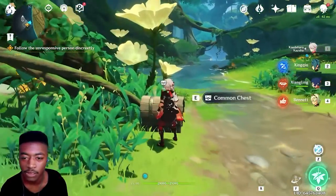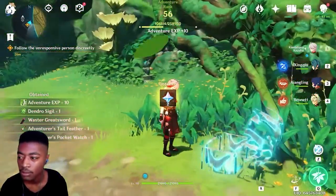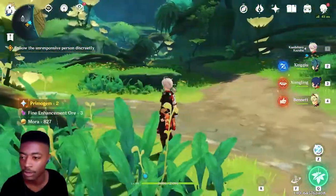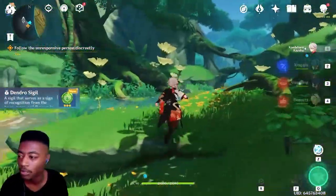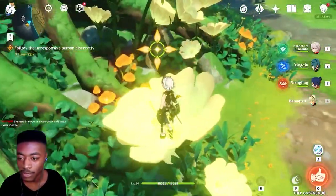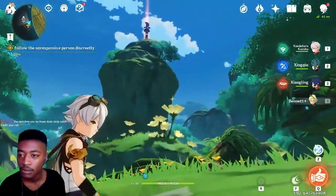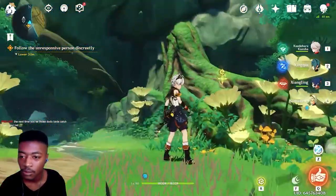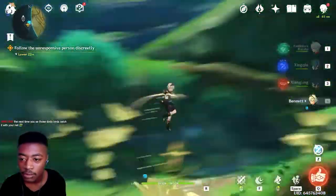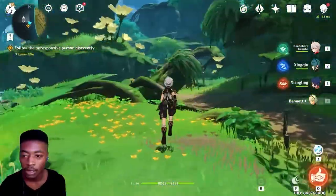I have yet to hear this one actually. First chest! Oh no — a Dendro Sigil, we start again. Oh, that's cool — there's like a little bloom with the flower below it. That is so sick! Like a grappling hook from Batman. All right — follow the unresponsive person discreetly.